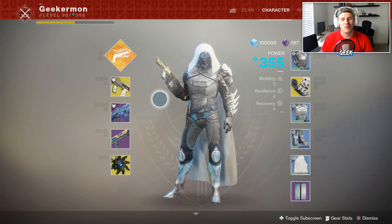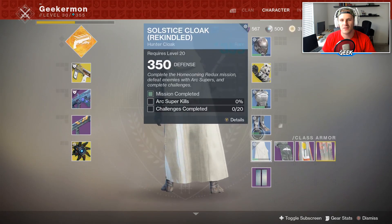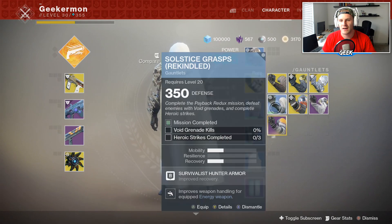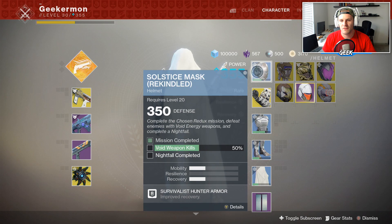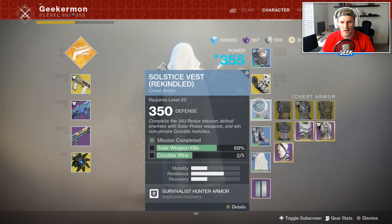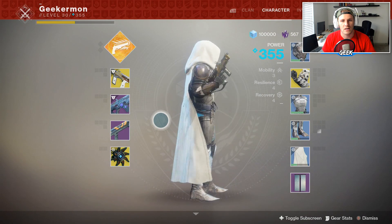This is Mike or Geekermon and welcome back to another Destiny 2 video. So today we're grinding out Solstice of Heroes still. I'm on the blue tier. One of the things we need is five Crucible Wins - looks like we have two, gotta get three more. And also I think the void weapon kills - solar weapon kills and solar melee kills, I think we can do those in the Crucible as well.